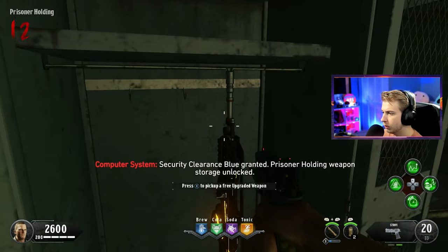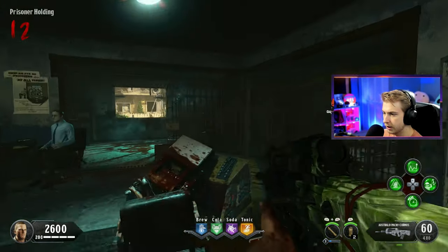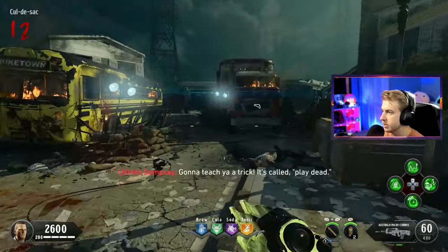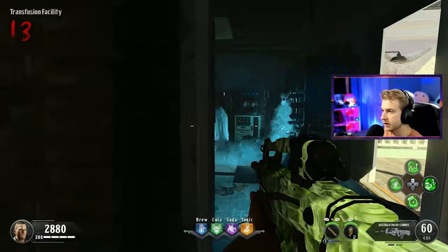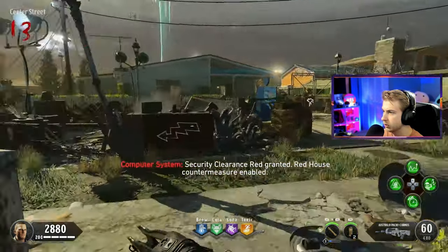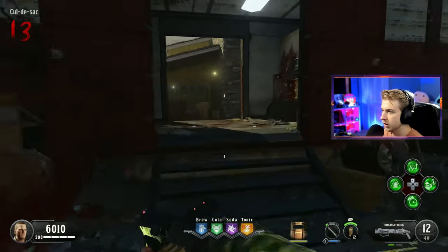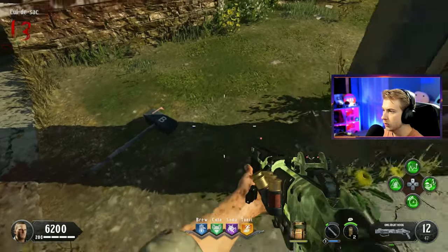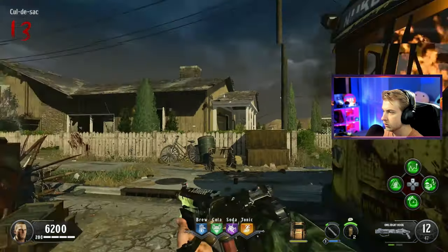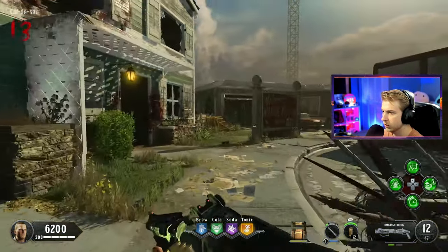Now we need to find house D. This is house D - we have to set the clock to 515. There we go. Red house counter measure - I don't know what that is. Now we need to find whatever house is A. That's B house, this is A. Got it. There we go - yellow house counter measure enabled. Don't know what that means. And our last one is the one I don't know the time for.